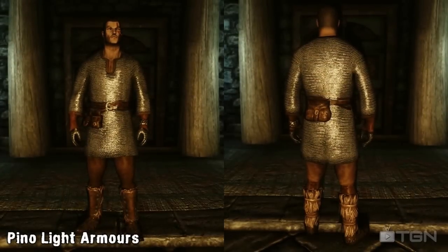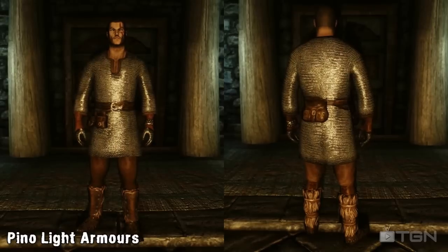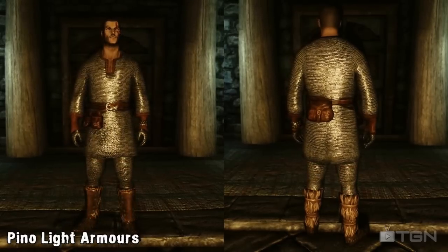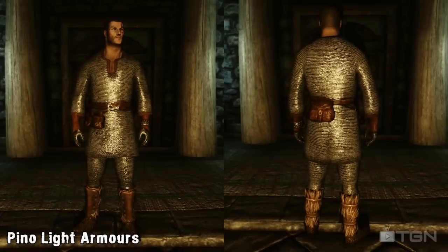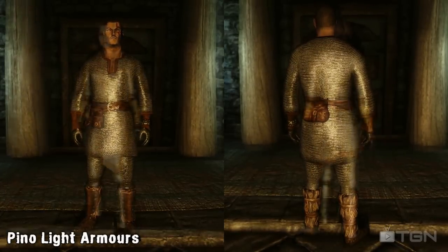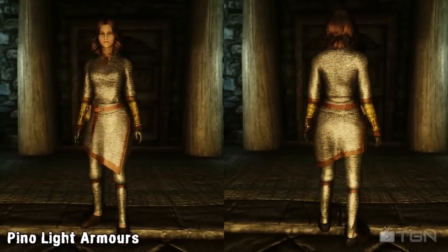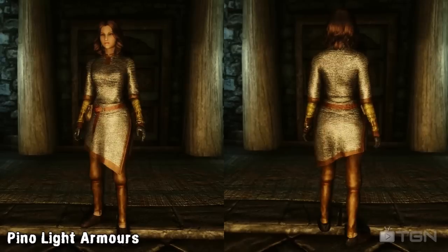This next mod aims to give players more choice in light armor if they don't like the elven equipment that Skyrim already offers them. The Pinot Light Armor is a realistic chainmail armor that comes in two varieties — one with a full chain top and bottom, and the other with a chainmail top but leather bottoms. The armor also comes with its own custom gloves, and is available to both male and female characters, which is something a lot of mod creators seem to overlook, so we're glad that this one incorporates both genders.